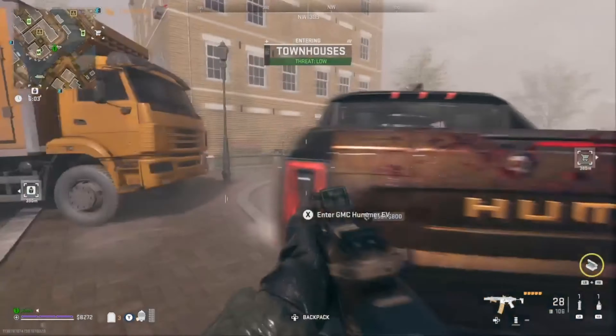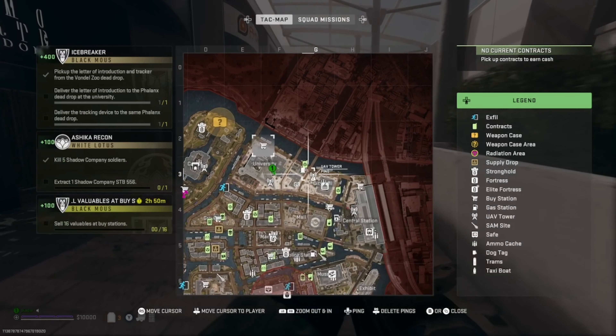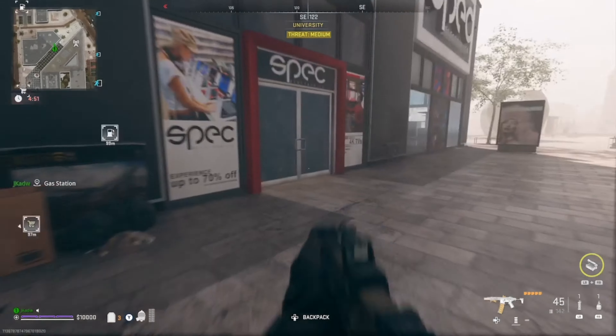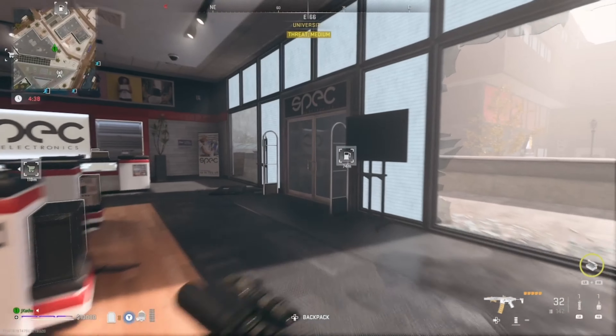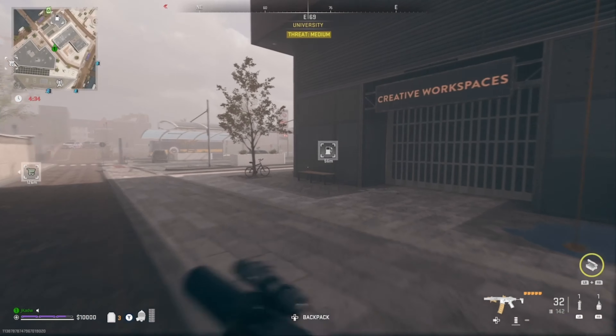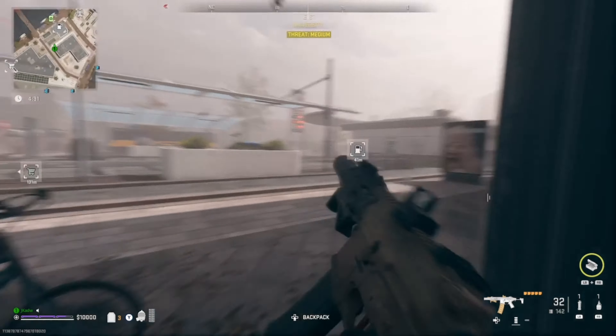Given the time I don't have, it's probably best to grab this EV Hummer. The university dead drop is actually right on top of this very gas station, so I run through, get shot at by some AI, dispatch them. The gas station is just around this corner — boom, there it is. The dead drop is right here.